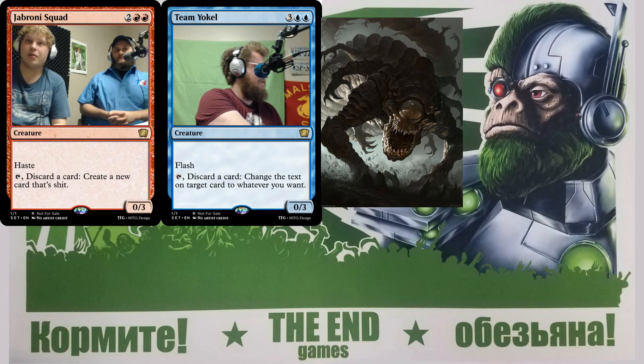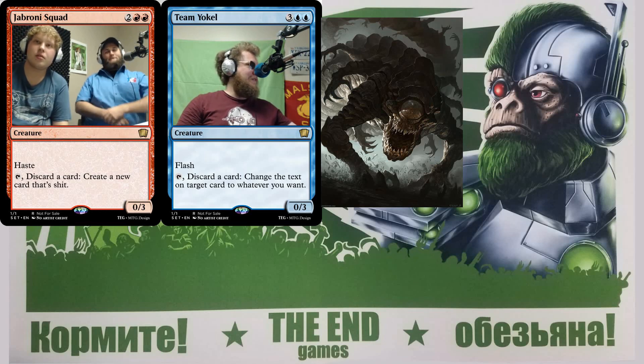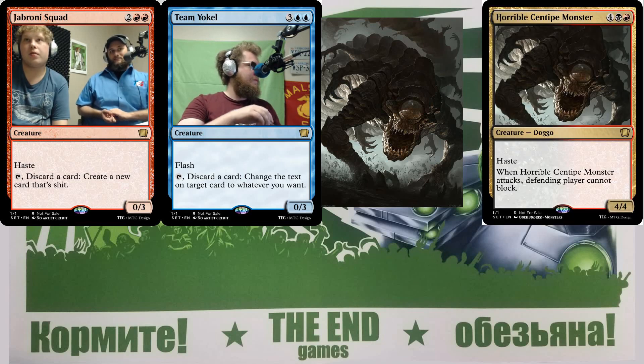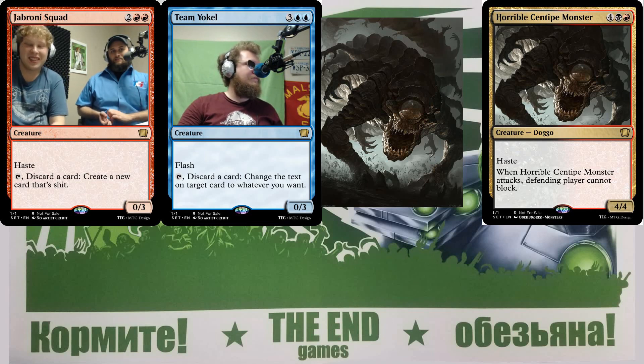Next image: a horrible cyclops centipede monster — you can tell immediately this thing has haste, it's going places. It would be black-red for sure. One design: a four-four with haste for six mana, but when it attacks your opponent can't block this turn — it just gets in there with everything, using all its hands to pin people down. Brutal — you swing in for a bunch with everything.